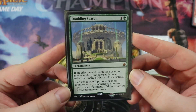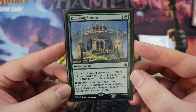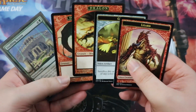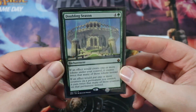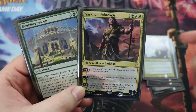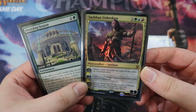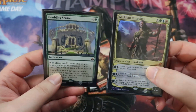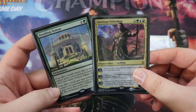And then finally we have Doubling Season. This card is an all-star for the deck, as you would expect. It is a five-drop enchantment for four of any and a green. If an effect would create one or more tokens under your control, it creates twice that many tokens. If an effect would put one or more counters on a permanent you control, it puts twice that many counters. So any time we create a token we get two tokens, and our tokens tend to be pretty big. And whenever we play a Planeswalker, they come in with double counters — which lets us immediately ultimate Sarkhan Unbroken when we play him if we have Doubling Season on the field, searching our library for any number of dragons and slapping them into play. If they have haste from Temur Ascendancy, you basically just win the game. Doubling Season is an all-star — I would call it a win condition.